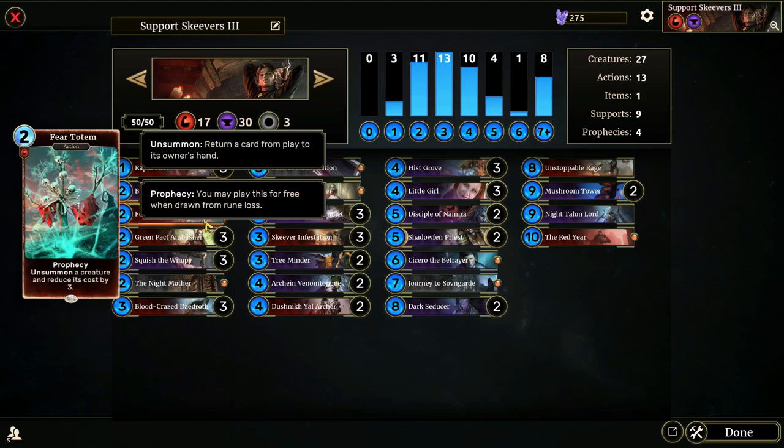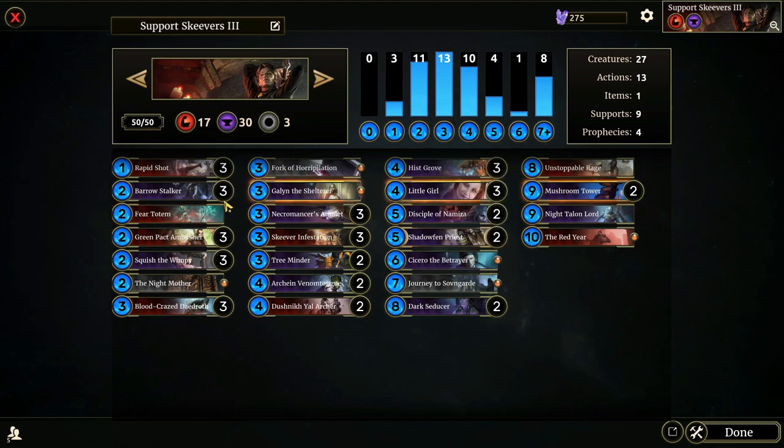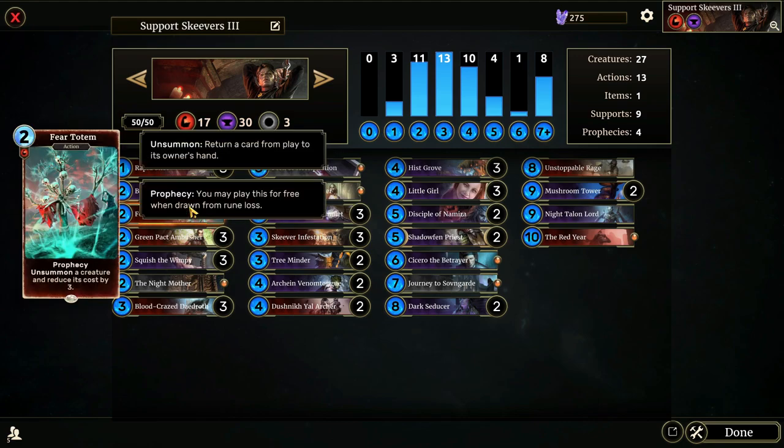I run one Fear Totem. I think I liked the idea of using Fear Totem with Mushroom Tower. You have to be a little bit selective when you use it, but it can be a really good tool — you can use it on yourself or on enemy creatures. Sometimes you just need to bump something back into your opponent's hand, and Fear Totem is the perfect card for that. We get some use out of Fear Totem in the video coming up.